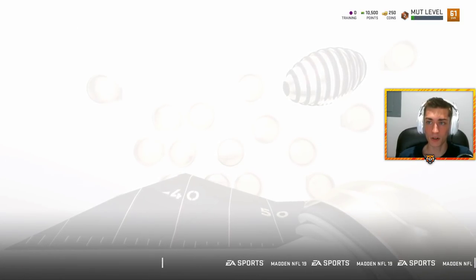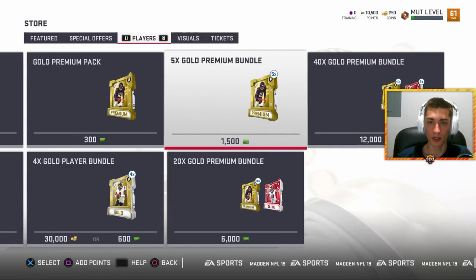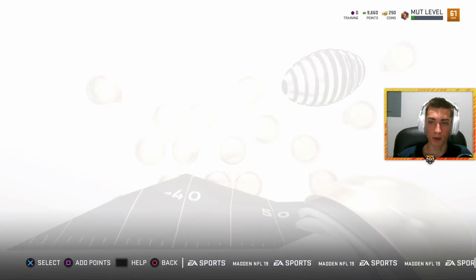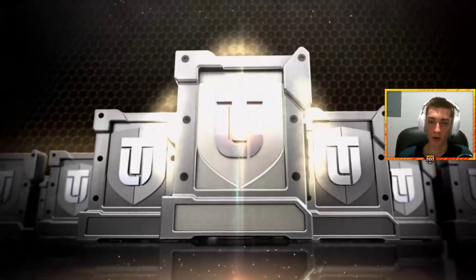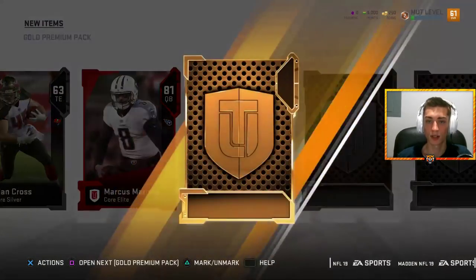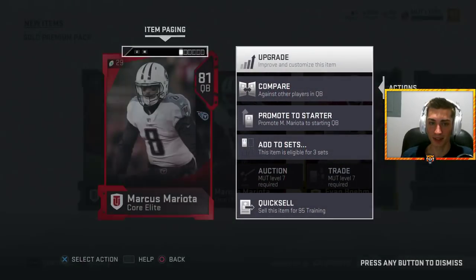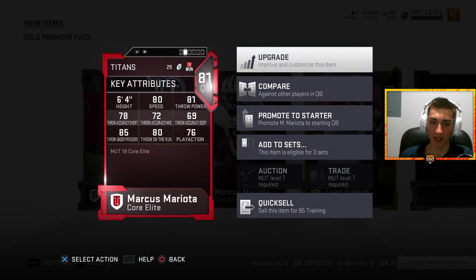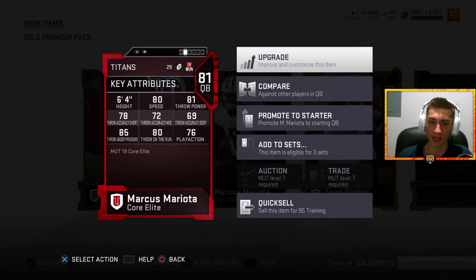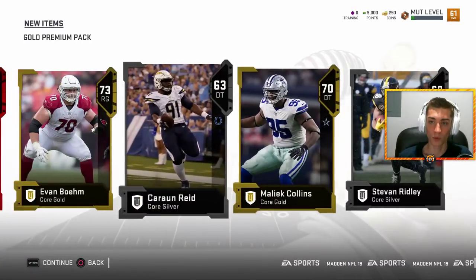Not too great there. We're gonna rip one more of these five gold packs, so one more bundle, and hopefully pull out with something a little bit higher than that 81 Jared Goff we got. Marcus Mariota! RBT is a Titans fan, and this is a quarterback with some decent speed and decent throw power. 81 is not terrible.